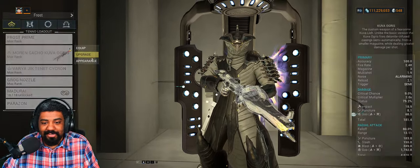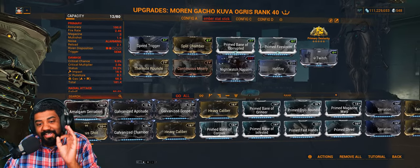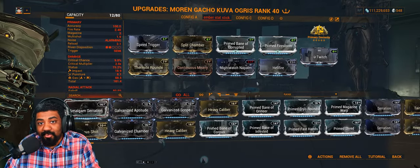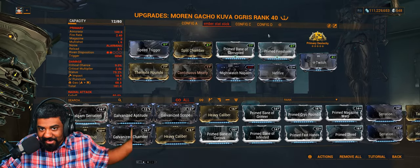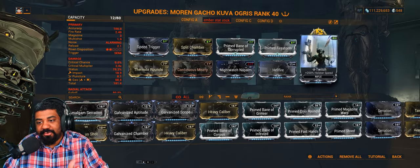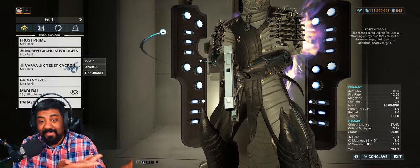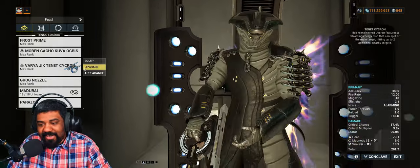Let's take a look at the Kuva Ogris build. The Kuva Ogris has bonus toxin, so as I put heat on here I will get gas. But thanks to the Nightwatch Napalm mod, I will still be doing heat damage, and that heat damage will scale off all the other multipliers and the heat percentage you have equipped on the weapon. I went for some Fire Rate, Multi-Shot, a Faction mod, Prime Firestorm to increase the Blast Radius, some Status Duration, and of course utility — Twitch for Holster Speed and Dexterity 4 for even more Holster Speed.